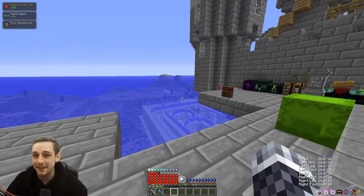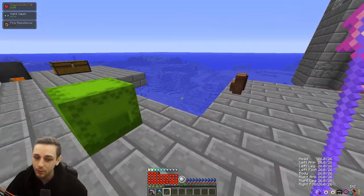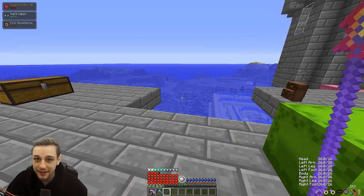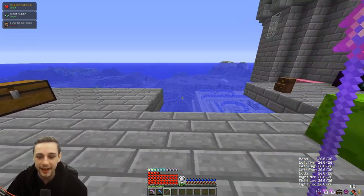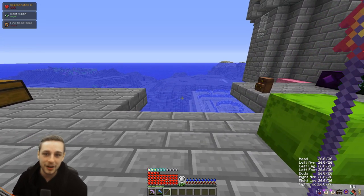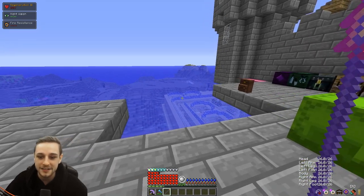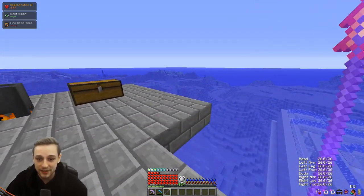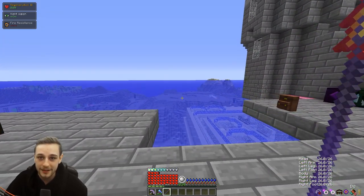Life steal is king. The mobs in there hit like a truck — they hit real hard. But if you've got a good build, you will also hit harder, you hit even more like a truck. And if you have life steal, you'll be able to survive okay. If you're getting in trouble, don't panic — make sure you land your blows, land your hits, and get your life steal. That will save you. Genuinely, not panicking and making sure you make use of life steal will save your ass.